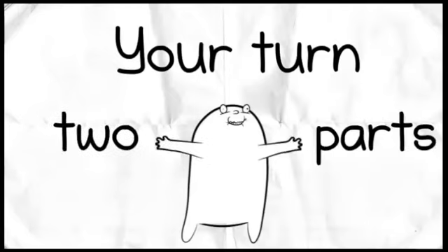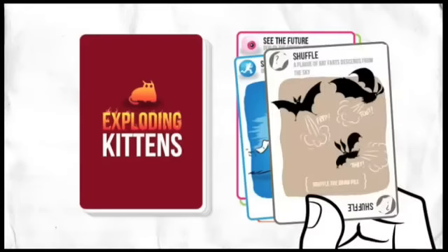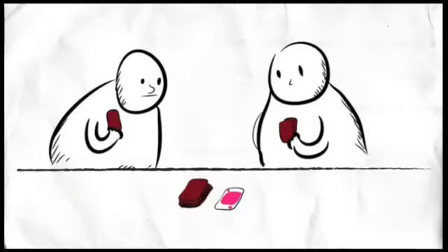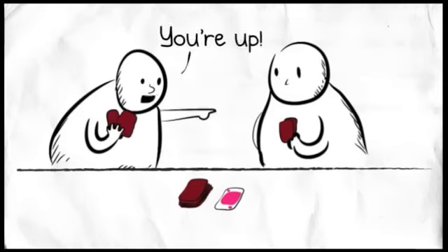Your turn consists of two parts. First, you play Action cards from your hand — the See the Future and Skip cards I mentioned are both Action cards. You can play as many Actions as you want, or none at all. Then you draw a card and hope it's not an Exploding Kitten. When you draw a card, your turn is over.